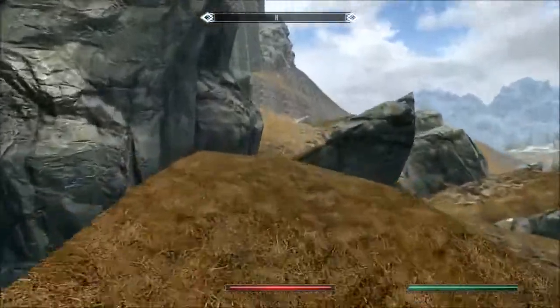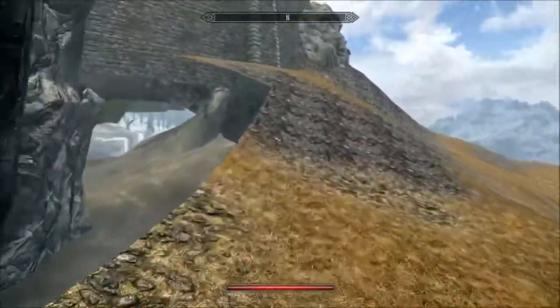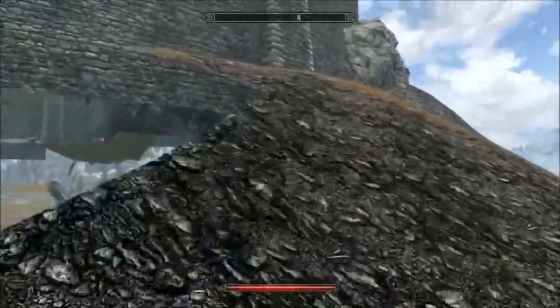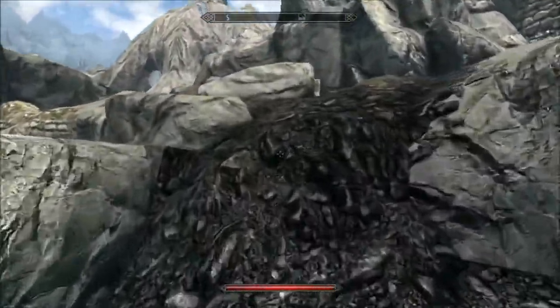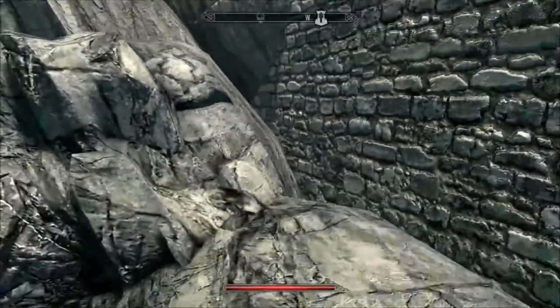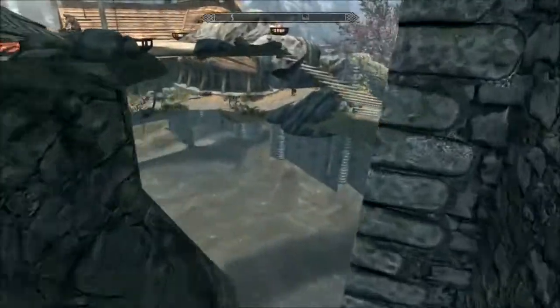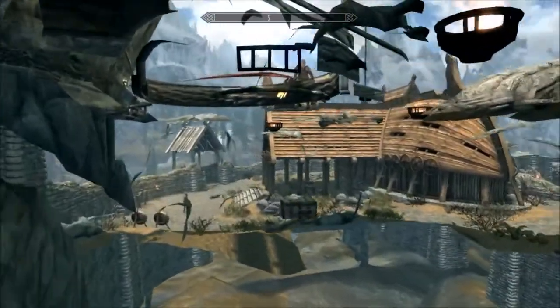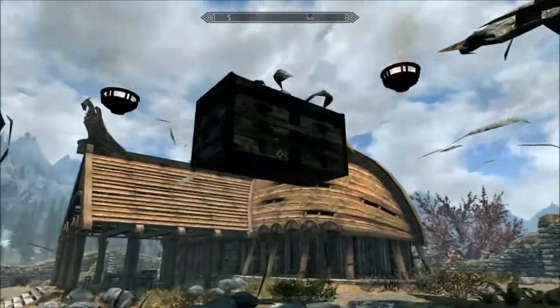Be sure to land on that rock right there as well, because if not you're going to take a lot of fall damage. I'm upwards of like level 30 in this gameplay so I probably have like 240 health. If you're doing this at like level 9 and you have like 160 health, you may die if you don't hit that. Just follow where I'm going here and go straight through that rock.